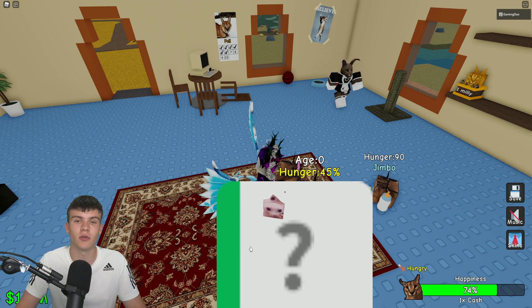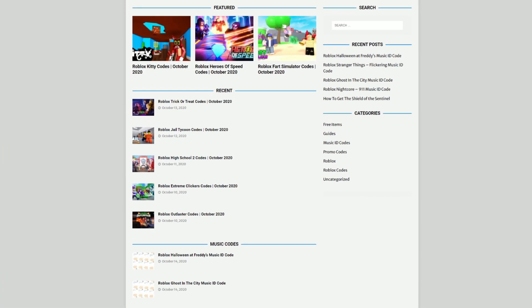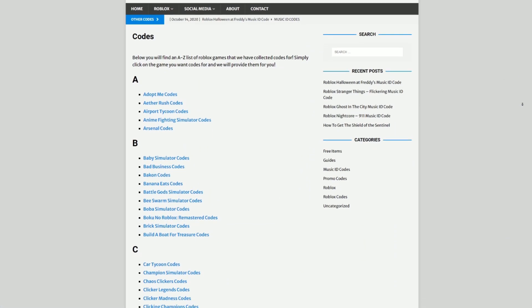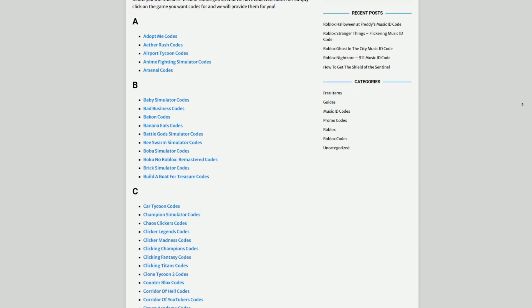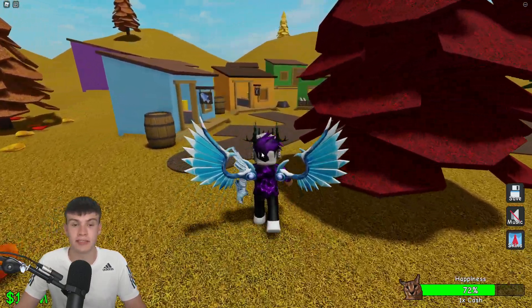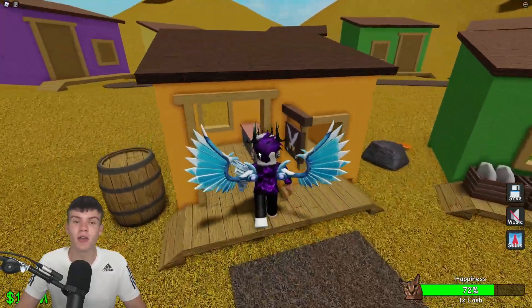Before I start, I need to tell you a little bit about mrvlxcodes.com, which is my own Roblox code website where you can find game codes, music codes, and guides. There's tons of stuff in there — we cover codes for 300 Roblox games, so if you need a code for a game, we'll be there.